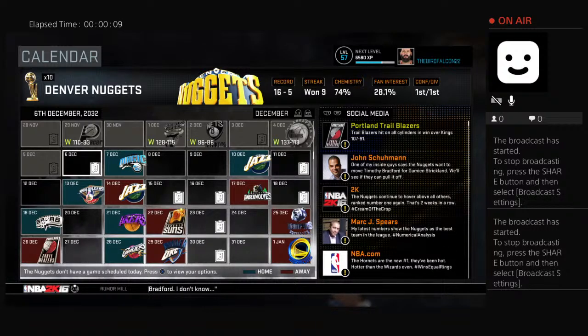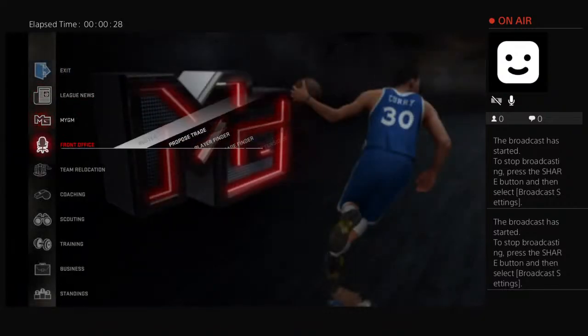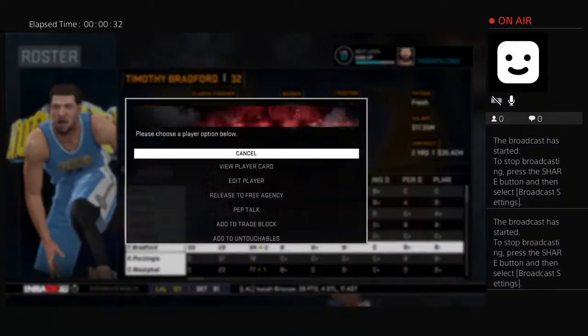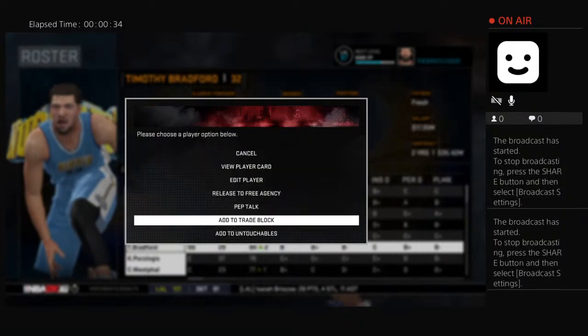Payne has a lower back injury, and since this whole season is based around getting him the MVP — maybe his last season — we've decided to go into a sim to get past where he's better from his injury. Before we start that, we're going to go to the roster, go to Bradford, and put him on the trade block.